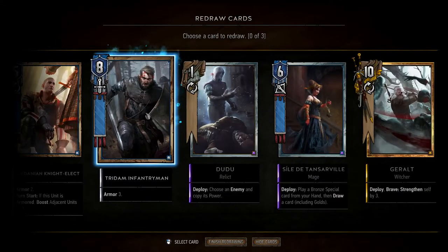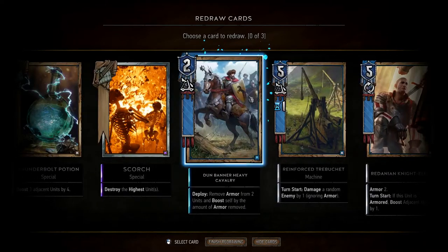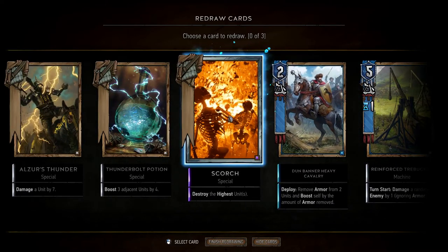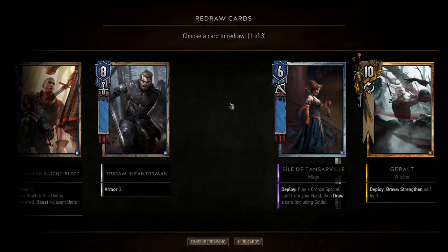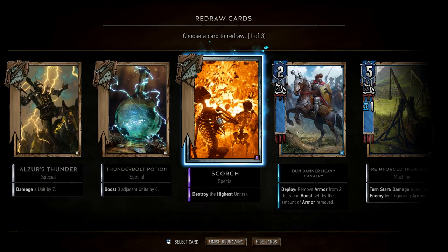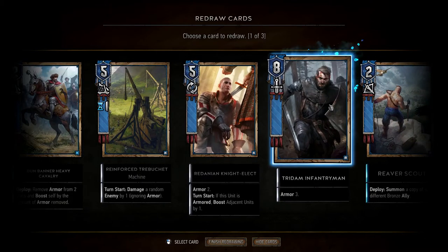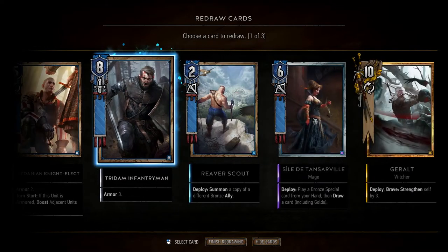Looking at our opening hand — since his deck is going to be focused on armour, Dudu is a bit of a dead card. Let's replace Dudu and get a Reverse Scout instead. We'll keep an Alzur's Thunder. The whole idea of having both Dudu and Scorch in a deck kind of escapes me — either one or the other will be pretty bad. But it's a good starting hand overall.